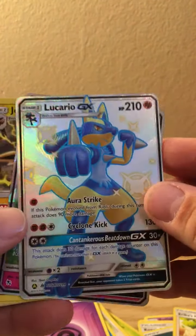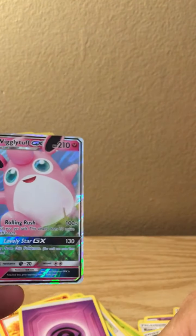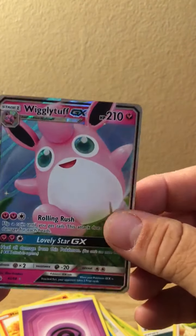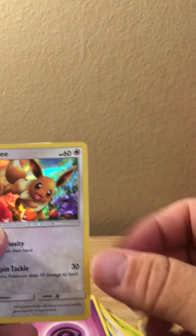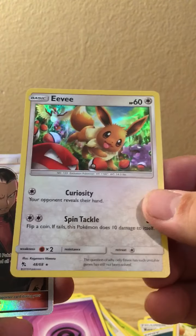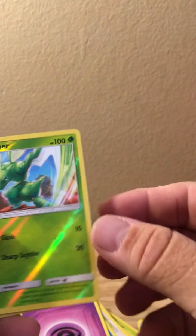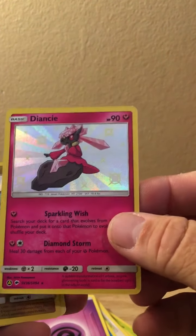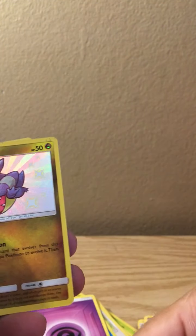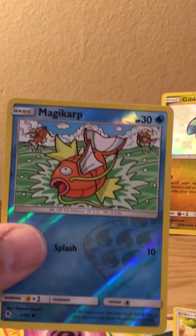So we got the Lucario Shiny GX - awesome, awesome, very awesome. We got the Wigglytuff GX also - good. Jolteon Reverse Holo, the Eevee Holo version, Giovanni's Exile the Full Art Trainer, Scyther the Reverse Holo, Diancy the Shiny Diancy there, Gible - Shiny Gible, that's damaged - and Magikarp.